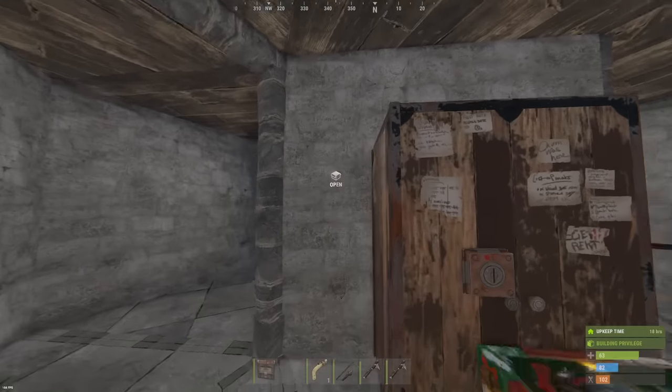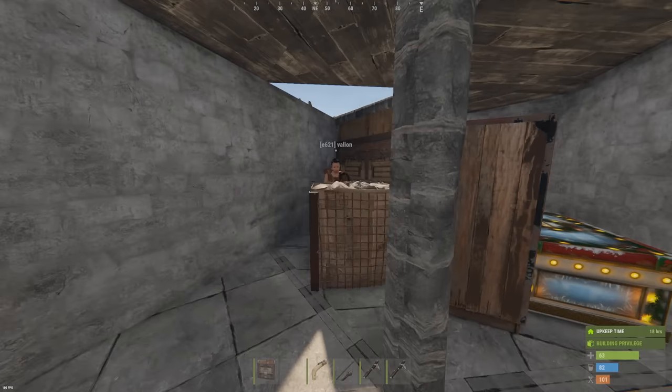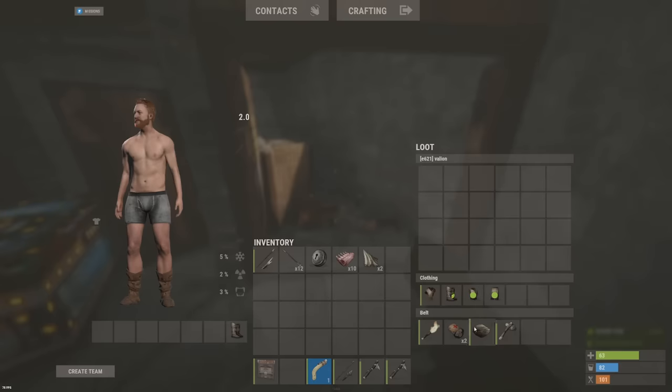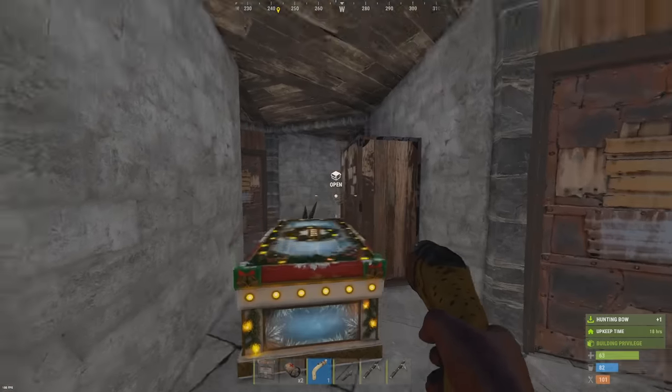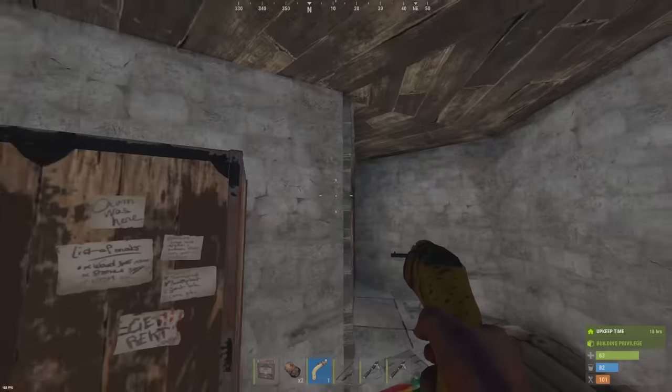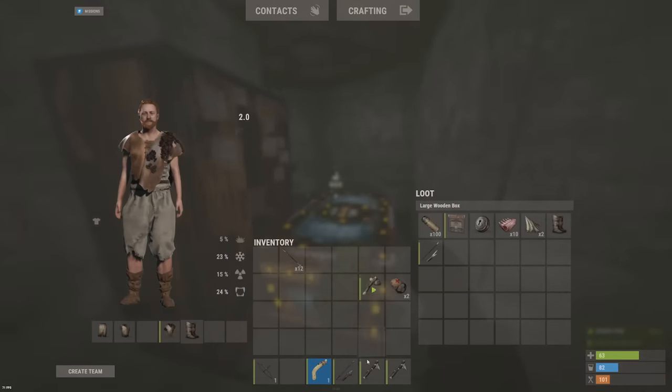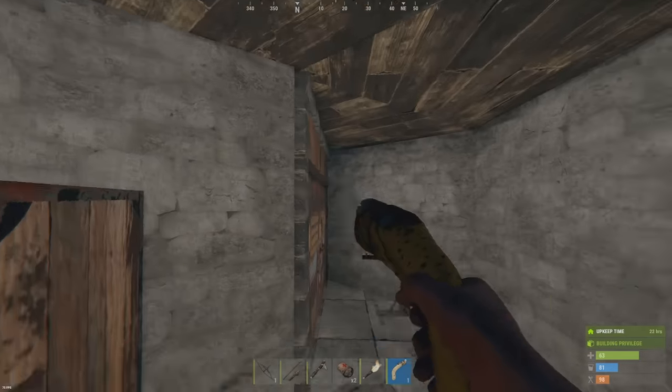I hear someone out there — someone's jumping in, he's in! Thank you very much. Okay, it definitely works already — that was amazing. Let's go, we've already got someone. That is perfect. Let's see if we can get anyone else.